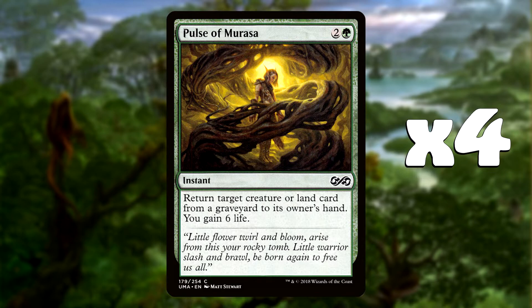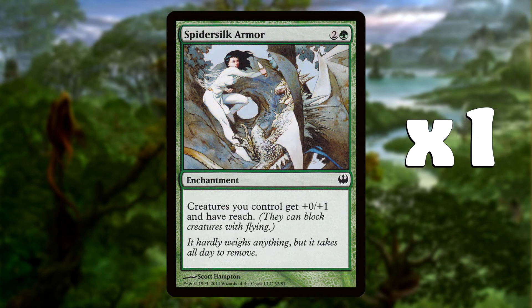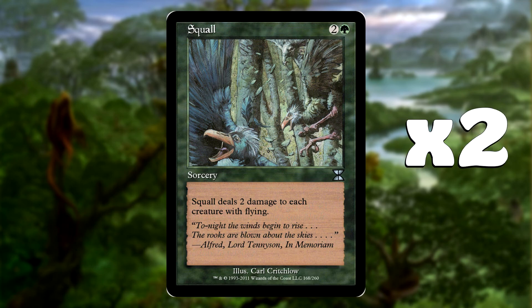Coming across aggro, burn, anything like that, Pulse of Murasa will gain us 6 life and return a target creature or land card from our graveyard to our hand. We do have only 12 worms in the deck, so we can potentially gain 6 life and get another worm back to ramp out again. There are four of these in the sideboard, so that's a potential 24 life we can gain. That will really help against aggro decks, and sometimes you might use it to get a Llanowar Elf back just to get the 6 life - if you have to, do it. Six life is a massive swing when playing against burn and aggro decks. Spider Silk Armor is in there as a one-of because we're susceptible to flyers. This gives all our creatures +0/+1 and they may block creatures with flying. Really nice card to help against little weenie flyer decks. If your meta has a lot of flyers, maybe up this to two or three.